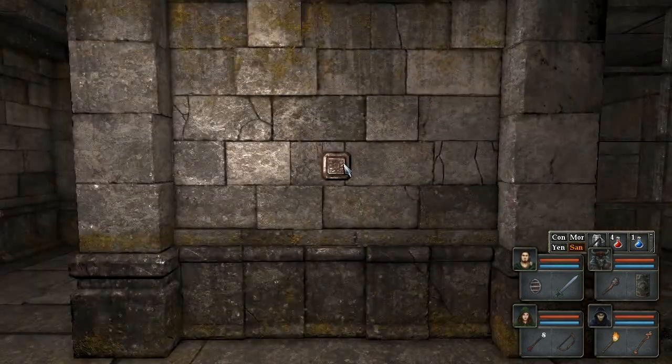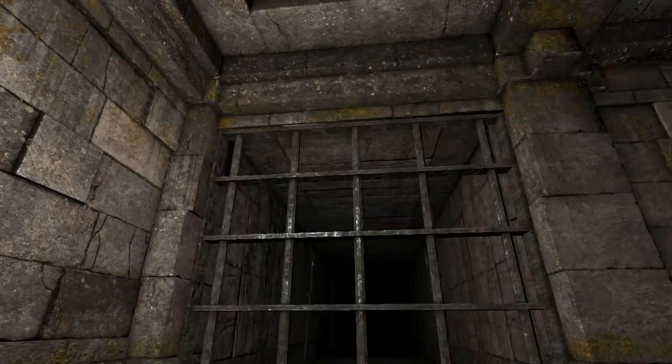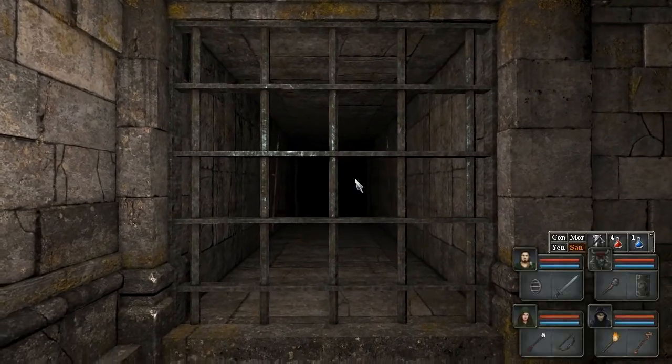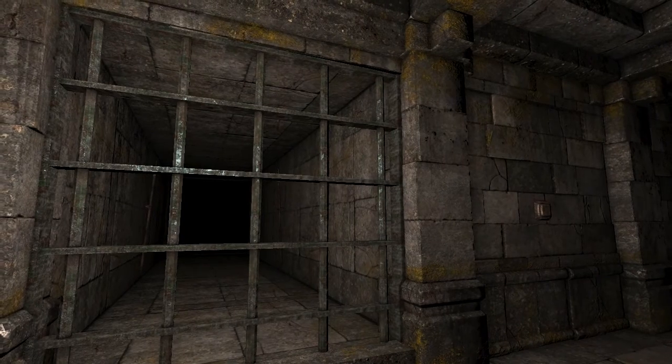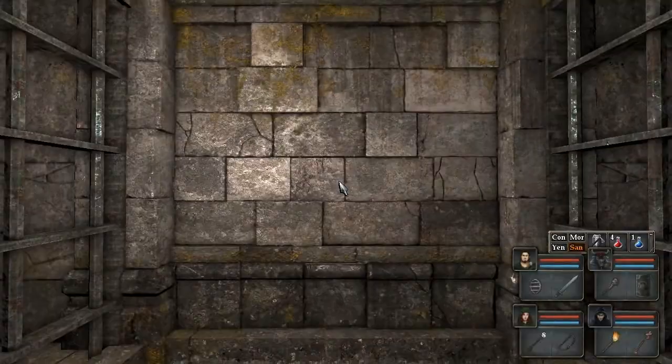Two buttons here — I assume those open those gates. Oh look, spears on the wall. That's cool. Hey, the wall is the floor. And the ceiling. Interesting.